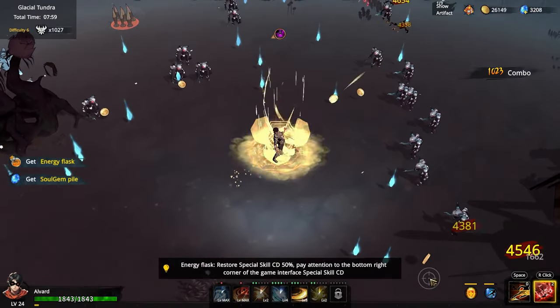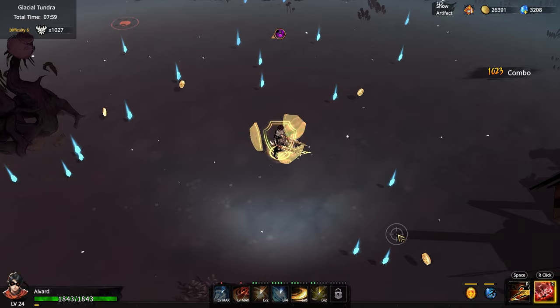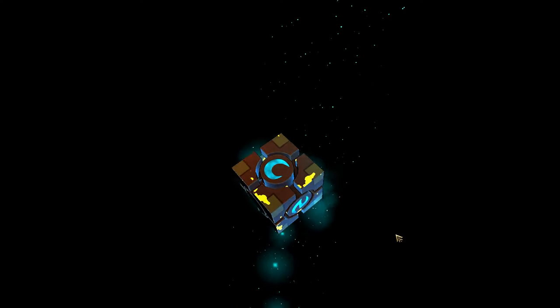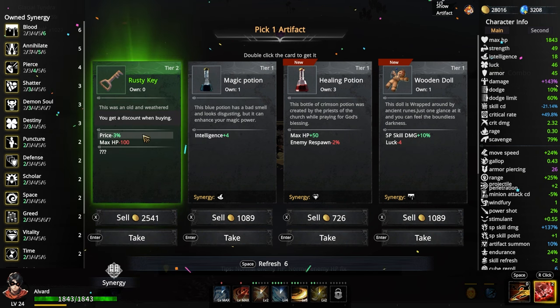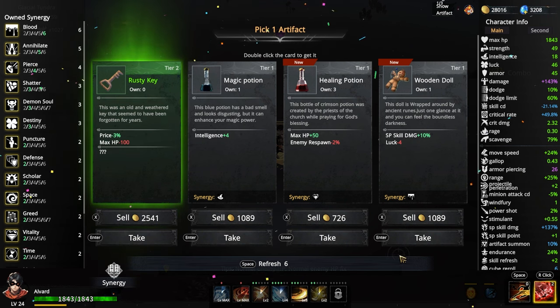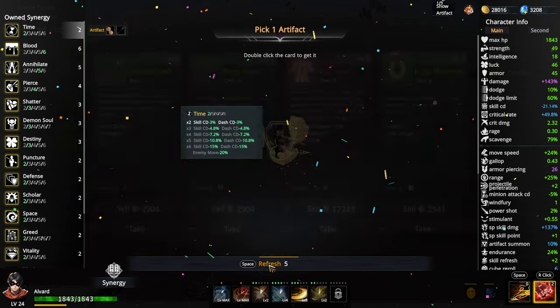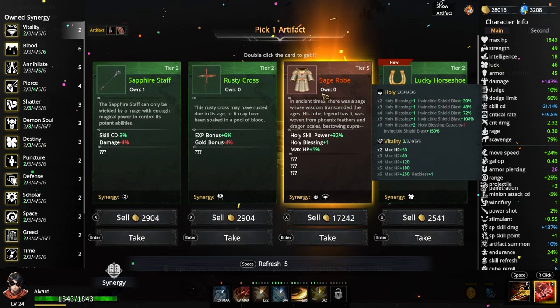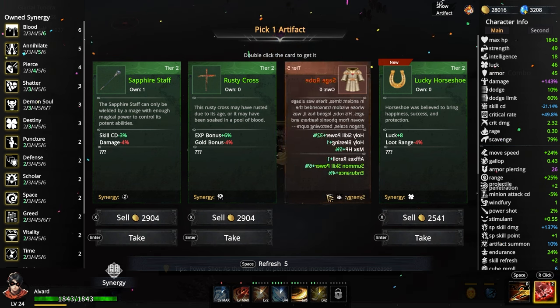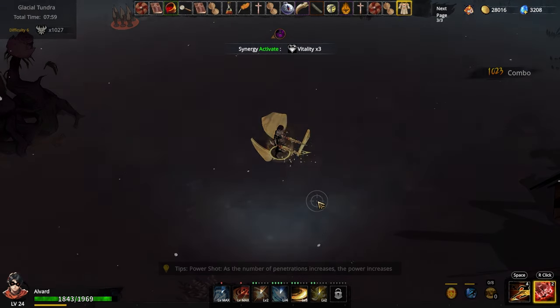Shock him. What else can we get? Rusty Key? That doesn't count. Price goes down by negative 3 though. I'm going to refresh that. Shade's Robe — Max Health. I want full Max Health. It's a Vitality one too — I'm taking it, full Vitality. It's a cool item.